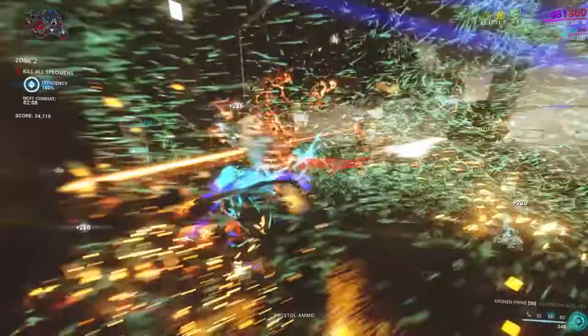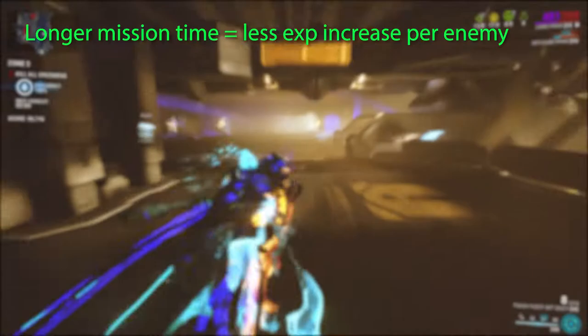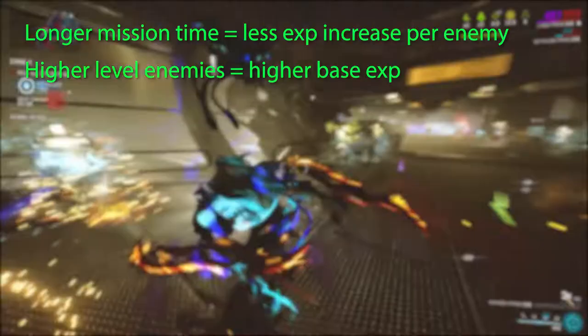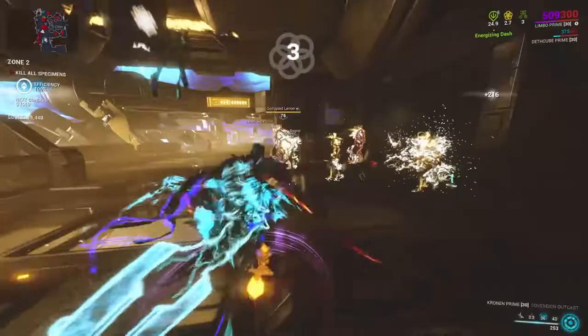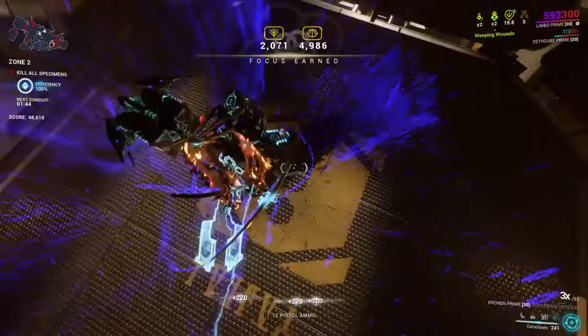Without this becoming a math lesson, the longer you go in a mission, the more affinity starts to flatten out. Enemies give more affinity the higher their level, more enemies spawn per player in the mission, enemies scale depending on kill speed, and enemies don't level if you don't kill them. This information can be useful for other missions as well. This isn't a farming tutorial, though I do believe in maximizing your efficiency, so I will be mentioning a few ways to do so.